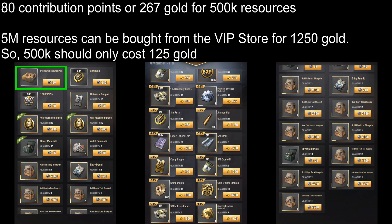The first item is a Premium Resource Pick which gives 500,000 resources for 80 Contribution Points, which is equivalent to 267 Gold. If you check the VIP Store for resources, you'll notice that you're able to buy 5 million resources for 1,250 Gold if you're at the appropriate VIP level. This means that it only costs 125 Gold for 500,000 resources, so you're better off buying resources from the VIP Store instead of the Alliance Store.